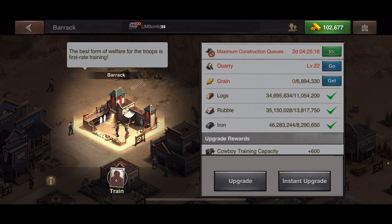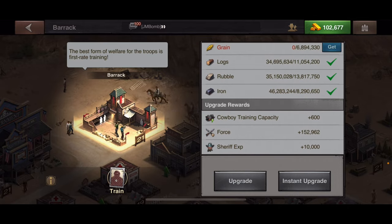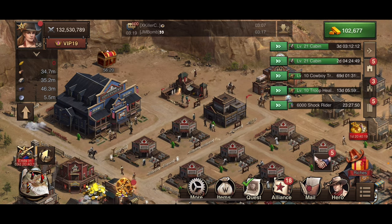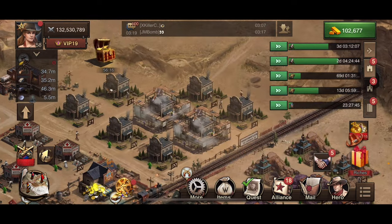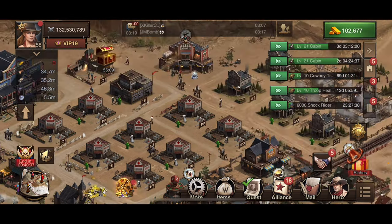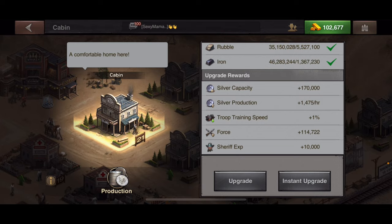That's why I only have one barracks — it frees up space for cabins, which give me troop training speed bonuses. When you upgrade the barracks, your force goes up, training capacity increases, and you gain sheriff experience. I also free up space for hospitals, because if you're fighting you want a lot of those. But cabins for training speed is definitely what I need.